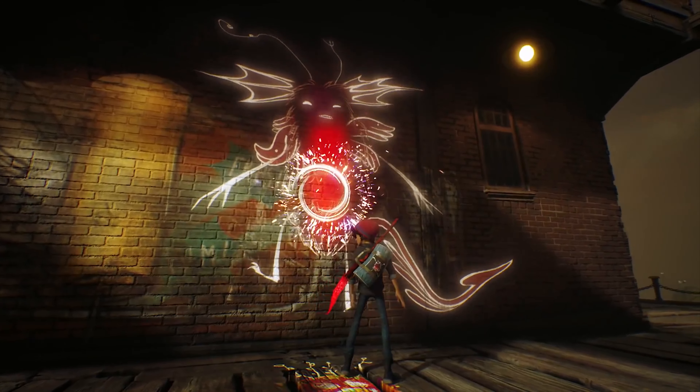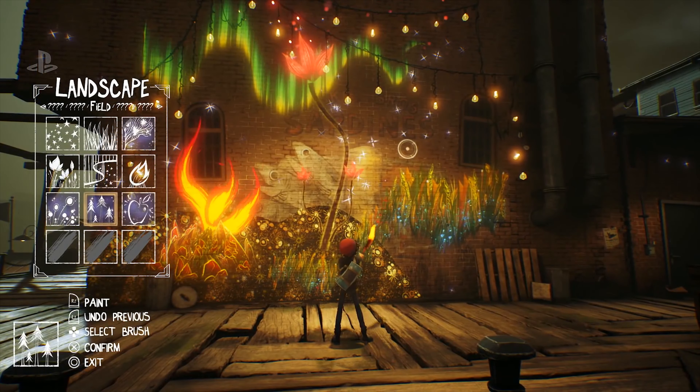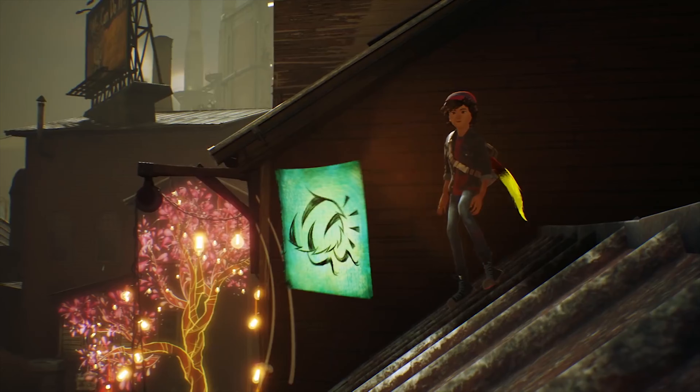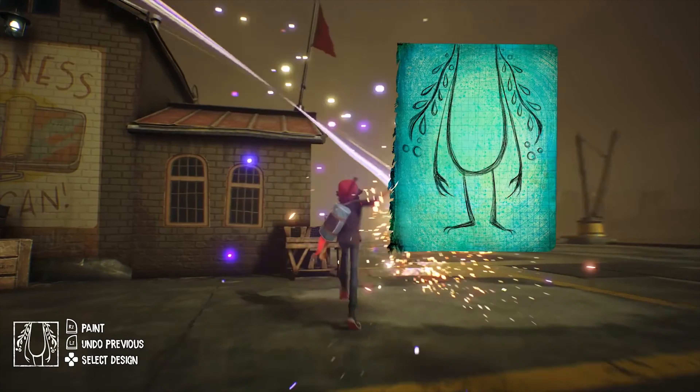Painting is done not using the analogue sticks, but in fact the gyroscope within the DualShock 4. How fast you move the brush, or how much pressure you apply to the trigger button, will produce different results. As you progress through the game and find more of the missing notebook pages, you unlock new brushes, opening up your creativity options.